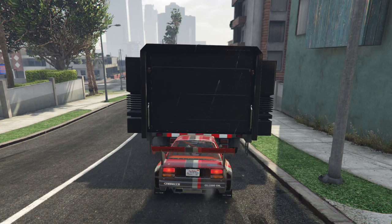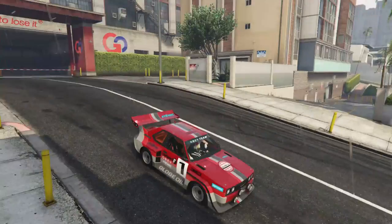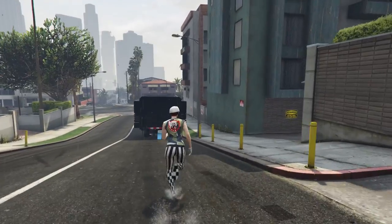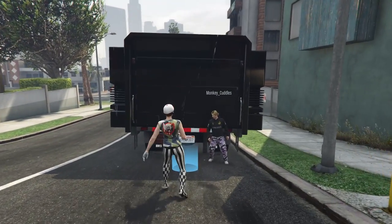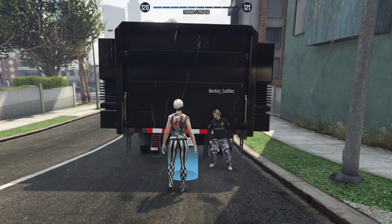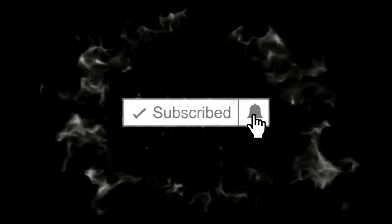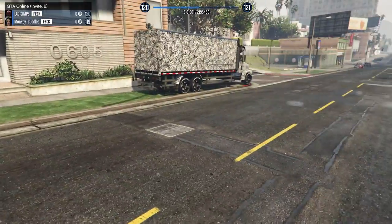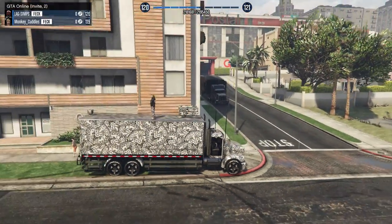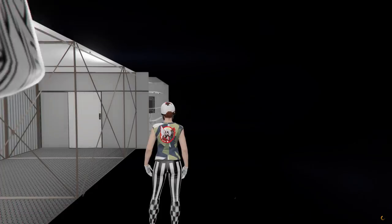Reverse back, get out, run towards the blue circle whilst Keef's standing at the back. Press down on the D-pad and then forward on the right analogue stick and decline that. Let's do it again just to make sure - enter alone. Down on the D-pad, right stick forward, and then press circle on the alert that comes up. Then hop in the vehicle.